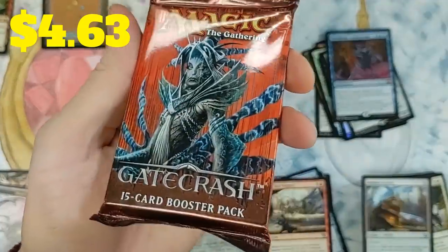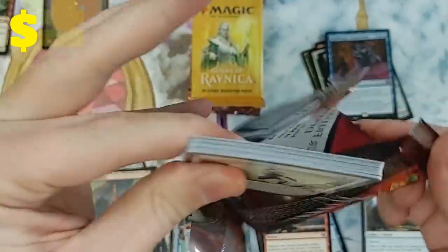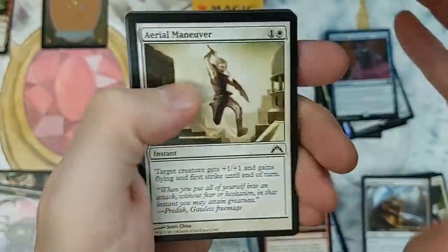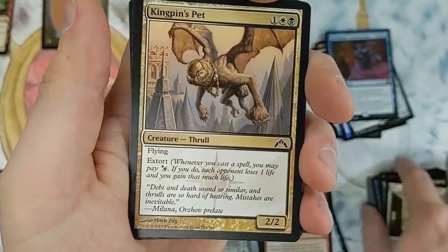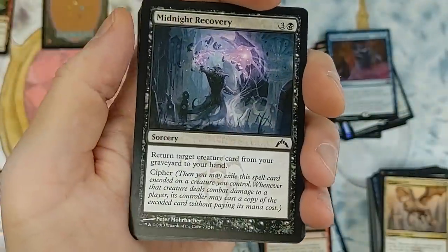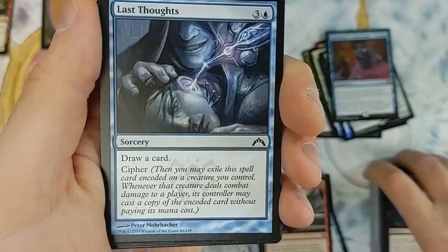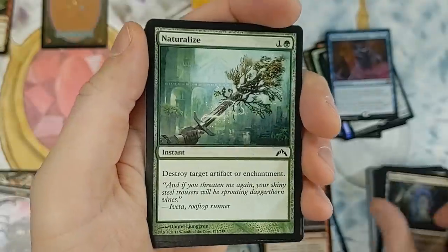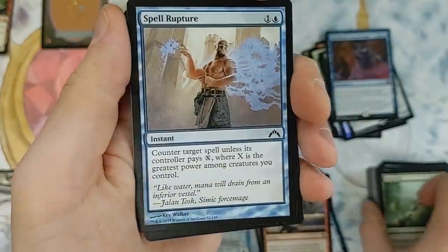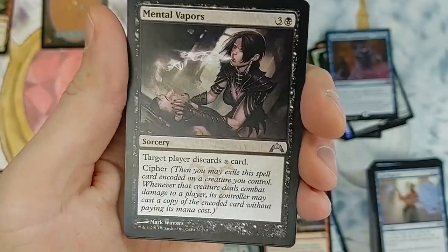Metallurgic Summonings: return all instant and sorcery cards from your graveyard to your hand; activate only if you control six or more artifacts. Anyone ever run that — and did you have success with it? Gatecrash pack — come on, shock lands! Aerial Maneuver, Tracing, Slice in Twain. If you're into MTG Arena, go check out my previous video — it's the best Historic deck you can build.